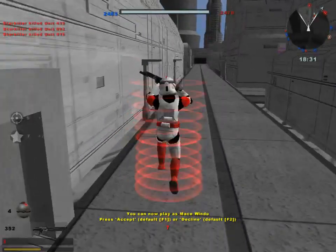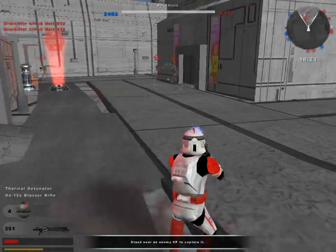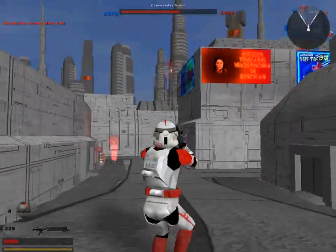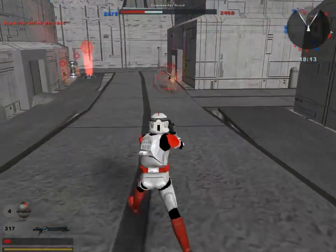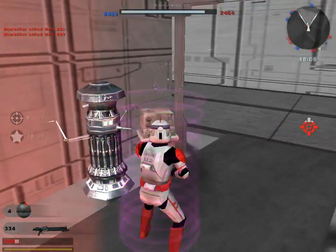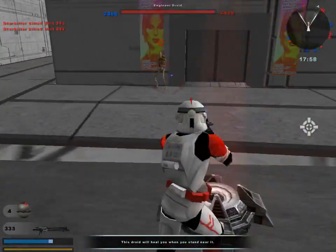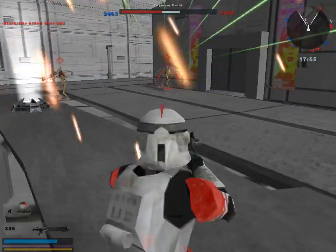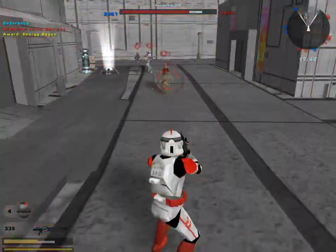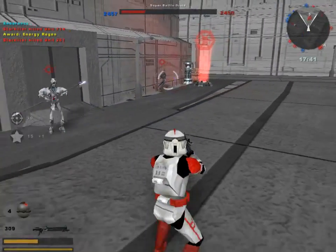The CIS seem to have really long shotgun range. There are jetpack droids — this is only my second time playing, but I enjoyed playing as Republic so much I decided to show it off first. There are magna guards in here which basically behave exactly like a lightsaber character — one-shot capable. They do as much damage as an actual Jedi, which makes sense.